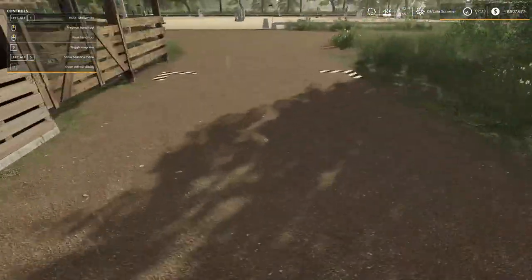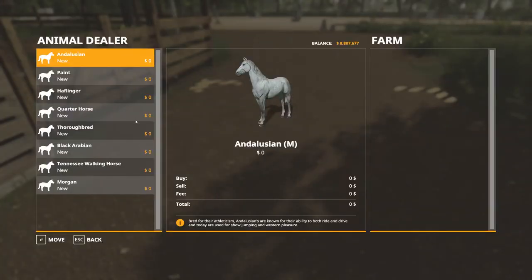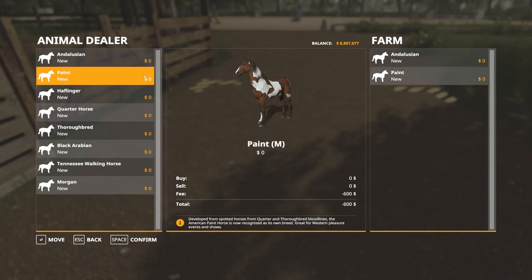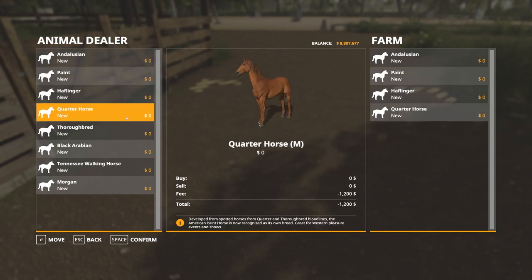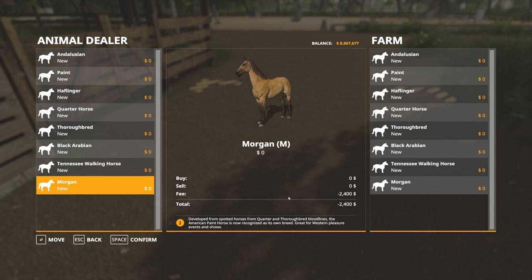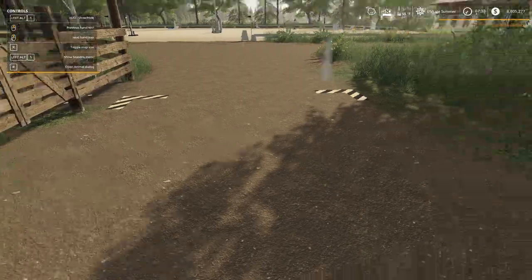Now the horses are basically free. I don't know how many this pen holds so one of each — Painted, Quarter Horse, Thoroughbred. You get the transportation fee obviously. Some are going to require more food than others. Basically what's happening with horses is since you're not buying them, you're going to get paid stable fees from the owners of the horses.